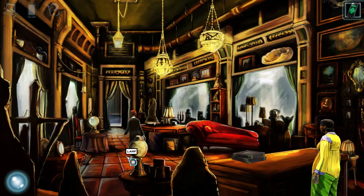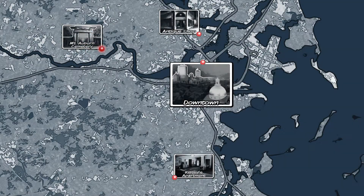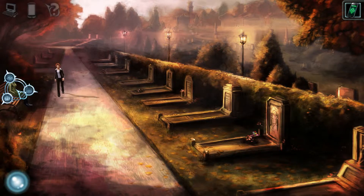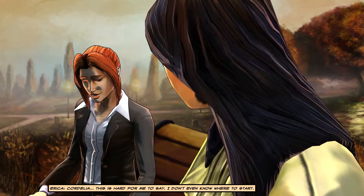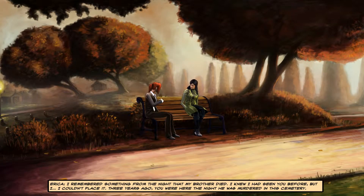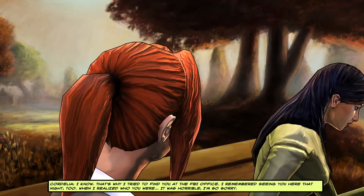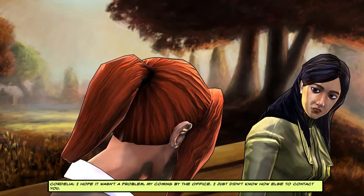Let's go to the cemetery. Hello Erica! Hi Cordelia. I don't even know where to start. I remember something from the night that my brother died — I knew I had seen you before but I couldn't place it. Three years ago you were here the night he was murdered in this cemetery. I know — that's why I tried to find you at the FBI office. I remembered seeing you here that night too. When I realized who you were... it was horrible. I'm so sorry. I hope it wasn't a problem my coming by the office — I just didn't know how else to contact you. It's fine, it's just been a busy few days.